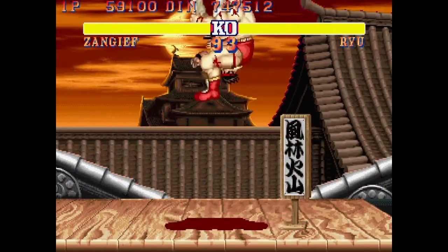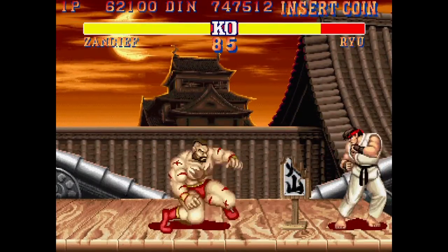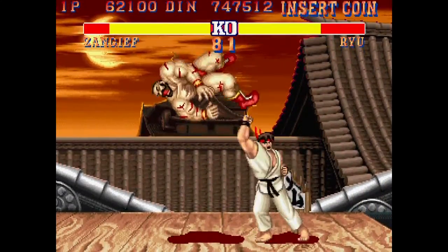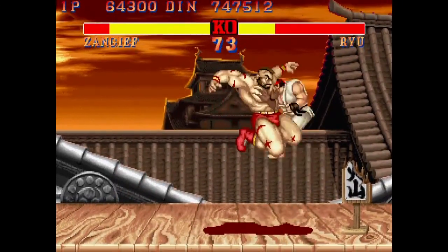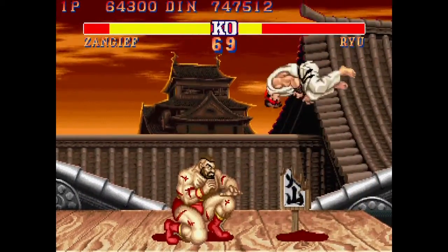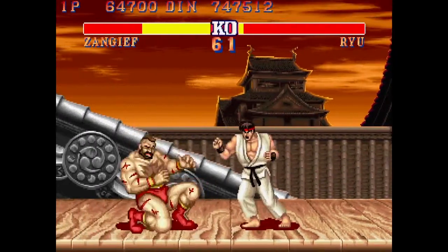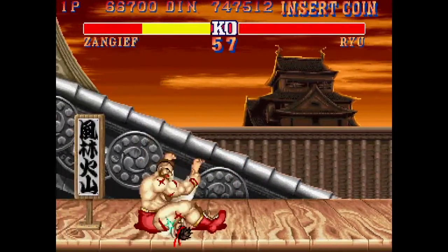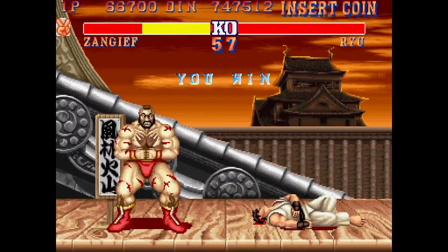Let's go right. Suck you in to the Zangief monster move. And again. And you're done. There it is. Bam — spinning piledriver. What a move.